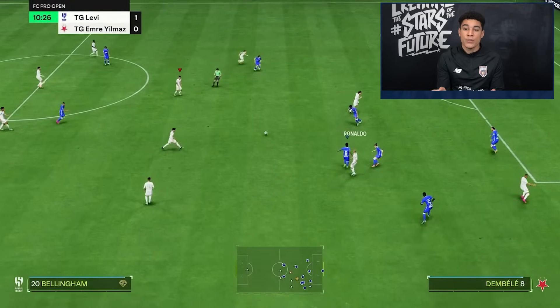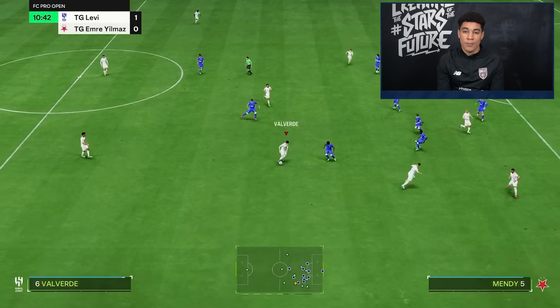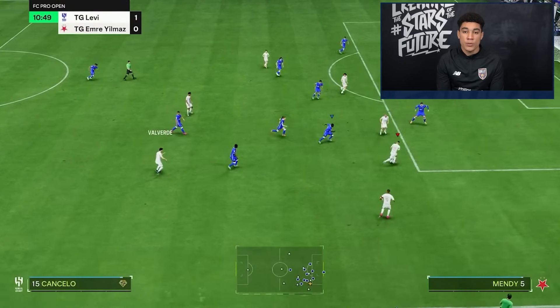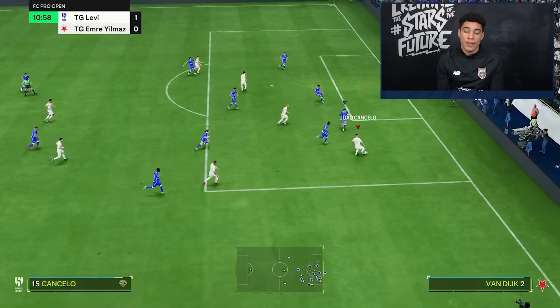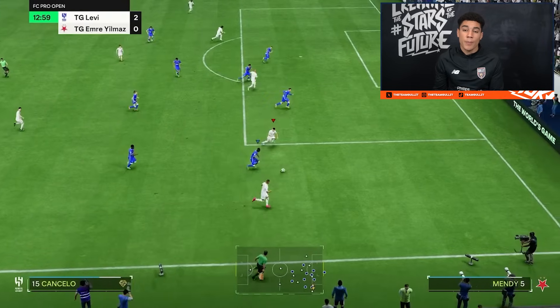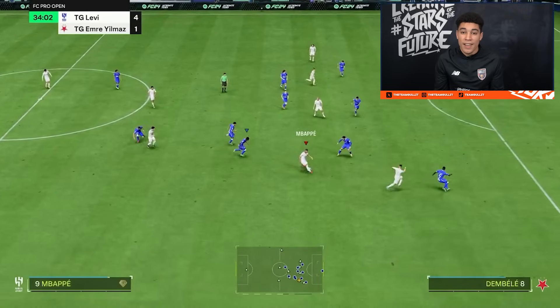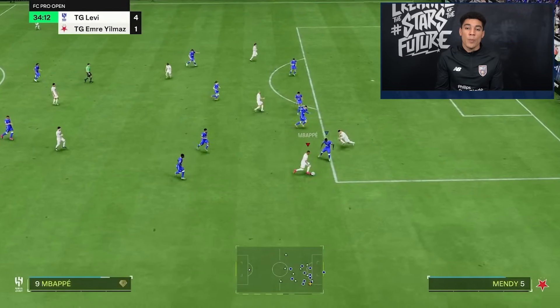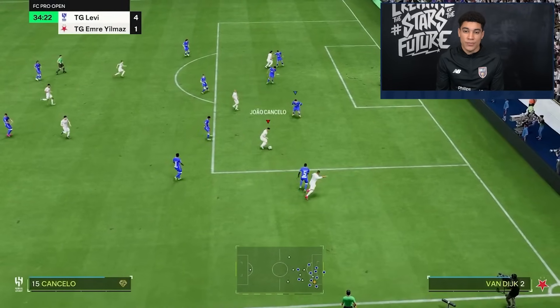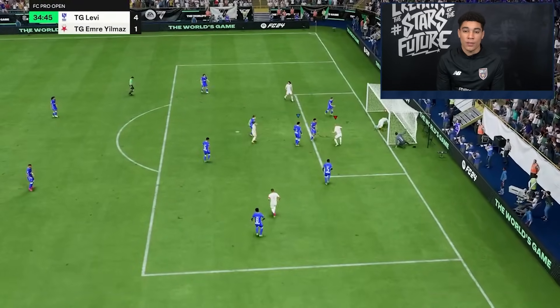Another thing made possible by the instructions is the balanced fullback — it's the best thing about this formation. As you can see in these clips, I get to overlap with Cancelo every single time. It makes it so hard for my opponent to predict and defend me because I have a 2v1 situation every time. Sometimes I go down the byline, sometimes I go for the pass inside, sometimes the trivella. There are so many options just because of the balanced fullback, and that's why you should put at least one of your fullbacks on balanced when you play 4-3-2-1.